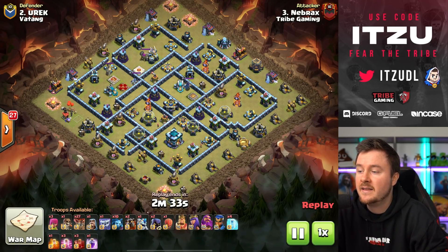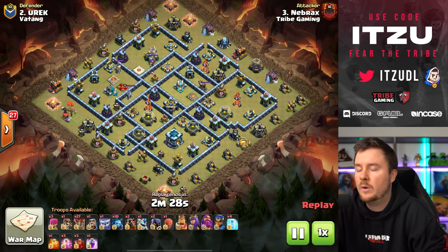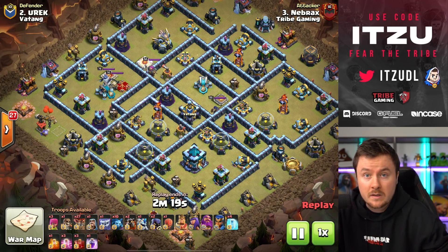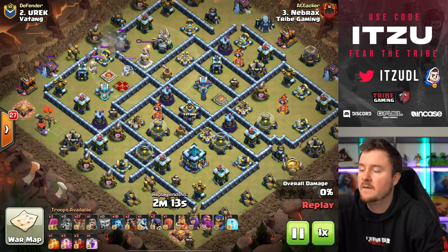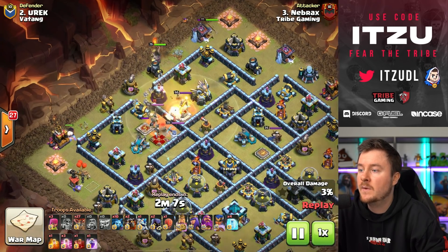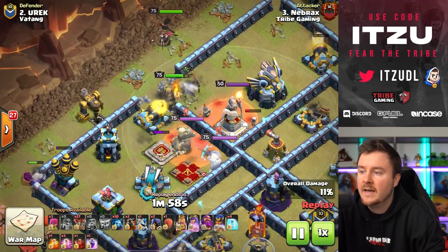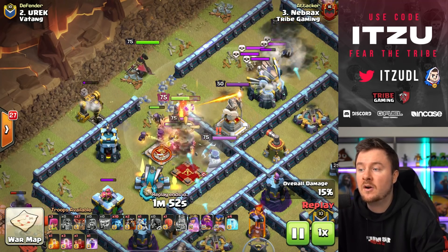Now it's all about the last attack — can Nebrux get this triple? He's going with sui lalo. Nebrux always goes with lalo, but what type? He's choosing straight-up sui lalo: skeleton spells, no clone whatsoever — just skeletons, rages, hastes, and freezes. The first war break was a success, opening up the compartment. The royal champion, king, and wizard funneling each other, with the yeti funneling on the other side.